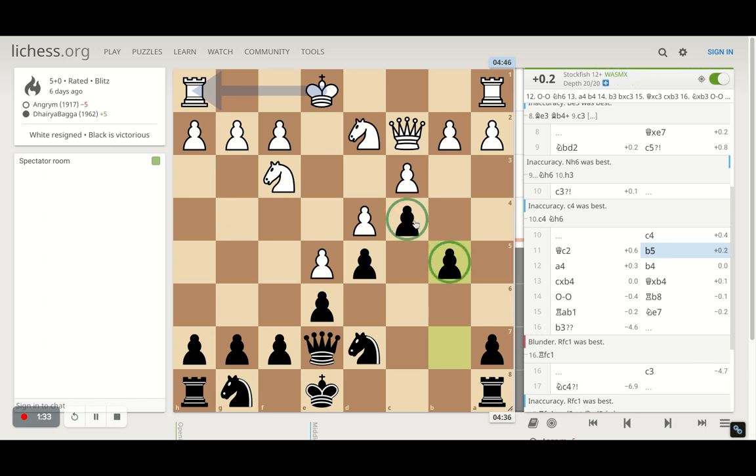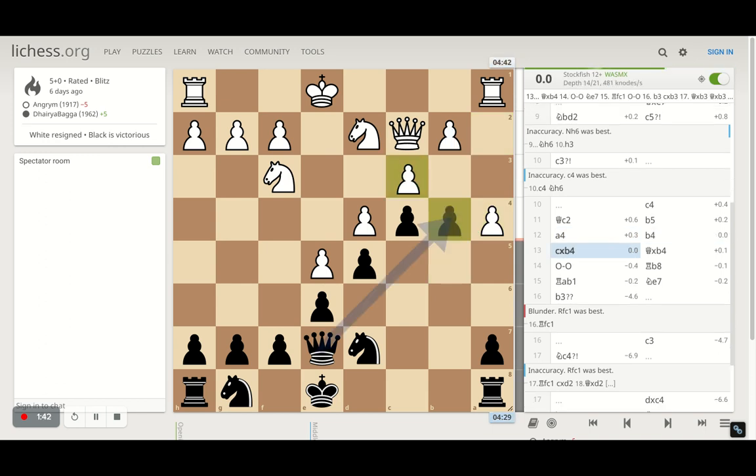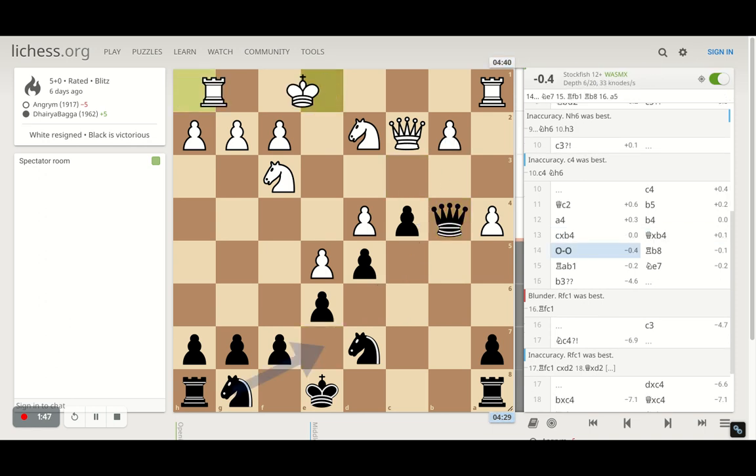Now I go for b5 trying to defend this pawn further and make a solid structure, which means the position stays closed for a longer period of time. Opponent goes for a4 trying to break it open, and I push b4, asking the opponent to take — and they do take, which allows my queen to come to b4 pretty early in the game.